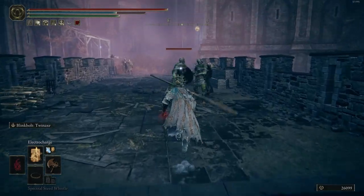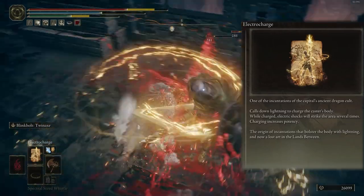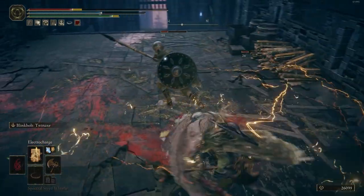The last spell is Electro Charge. If you use it close to enemies, it deals high damage. And after that, you have an electric buff for 15 seconds and deal low damage to enemies close to you.